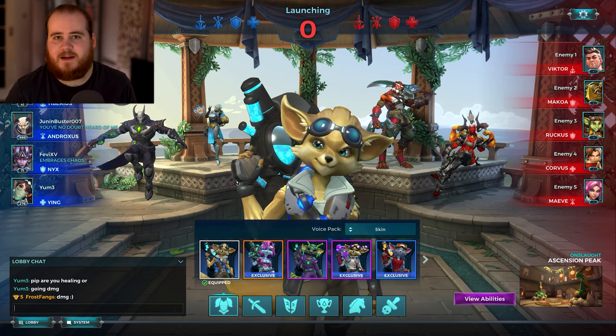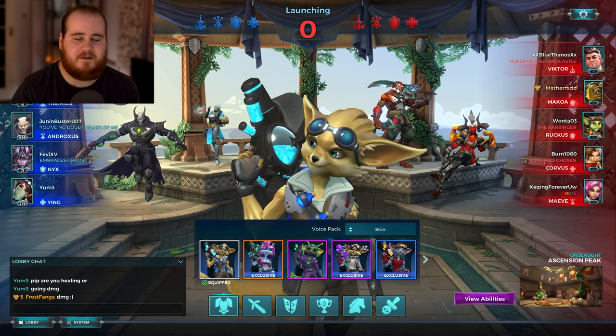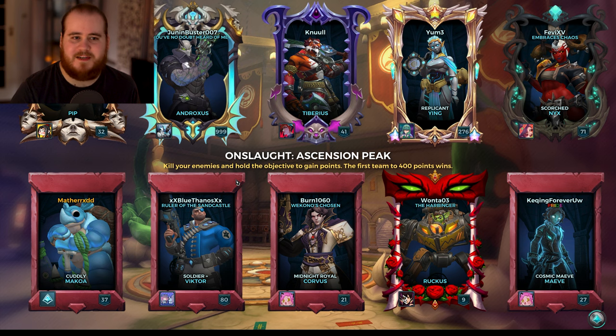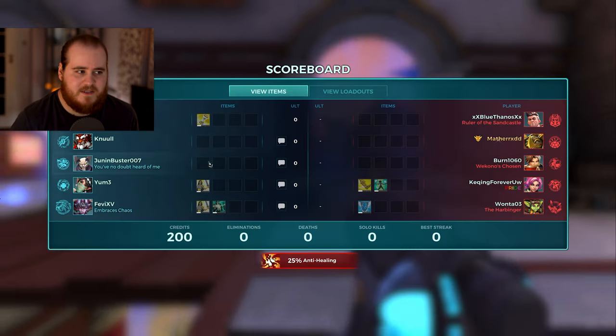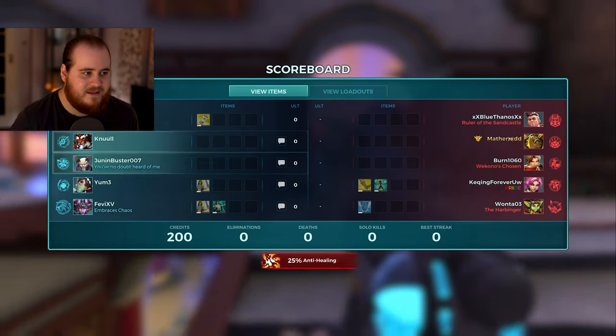Shout out to our Ying for reminding me — if you're going for damage Pip, or damage on any healer, just put it in the chat so you can get another healer if it makes sense. We've got Andro, Tiberius, Ying, and Inara versus Makoa, Victor, Corvus, Ruckus, and Maeve. Going life rip for the sake of the video. Let's start with Chronos — I don't know if you really need Nimble on Pip if you're playing him properly.